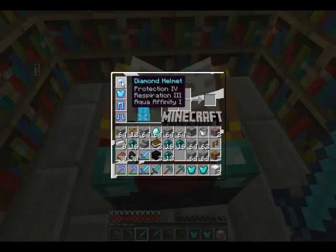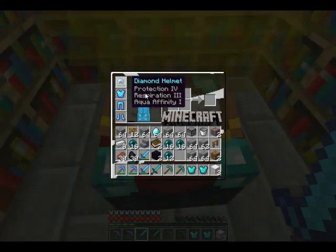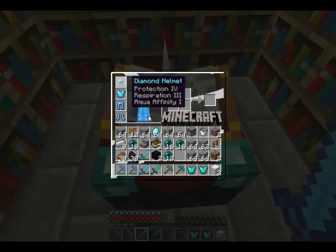Respiration lets you breathe underwater a lot longer. Aqua Affinity increases your underwater mining rate. Let me double-check that so I don't give you misinformation — yes, respiration decreases the rate of air loss underwater and increases time between damage while suffocating or drowning. Aqua Affinity increases underwater mining rate.